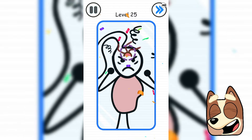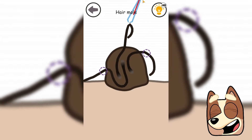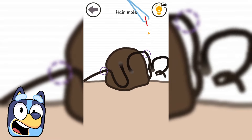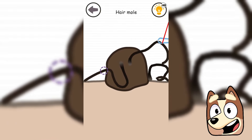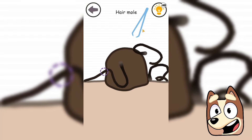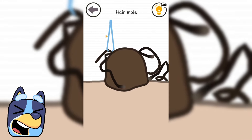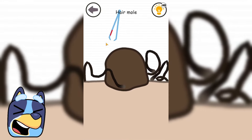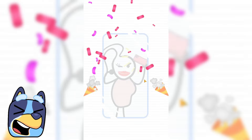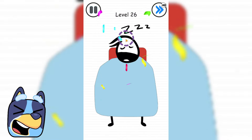Now we're moving to the next level where we need to help this girl with a disgusting mole on her forehead. Does she really have such a terrible hairy mole? It would not hurt her to remove it, but all we can do is help her remove the hair from it. At least she won't look so disgusting. The last hair sat very tightly in the mole, but we finally got it out and now she can take a selfie!